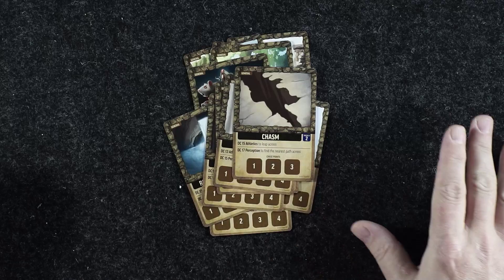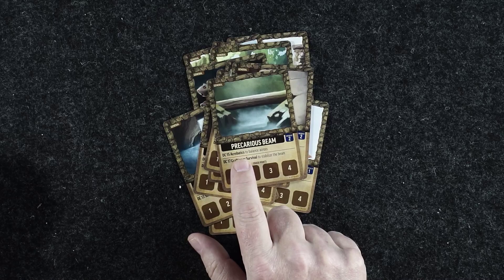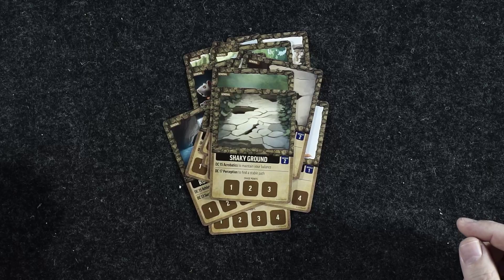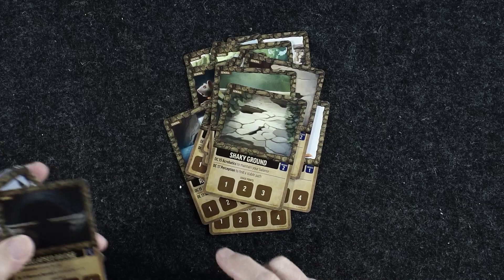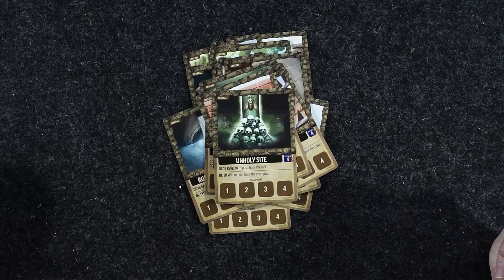Here's a precarious beam. As we can see, this shows the difficulty level of these challenges — you could use acrobatics to balance across, or crafting or survival to stabilize the beam. We've also got shaky ground, different chase points, collapsed bridge, a spiked wall, a towering wall, unholy sight, and a collapsed tunnel.